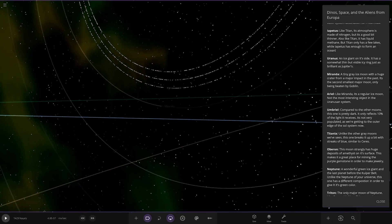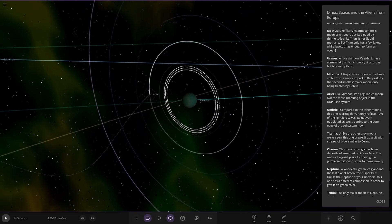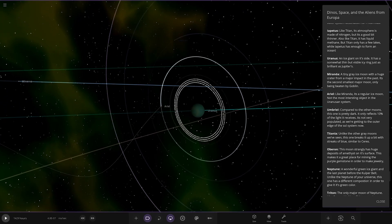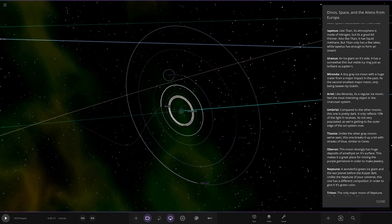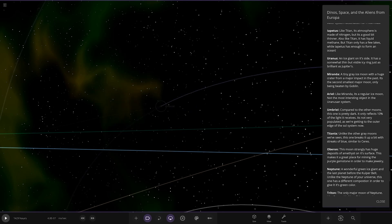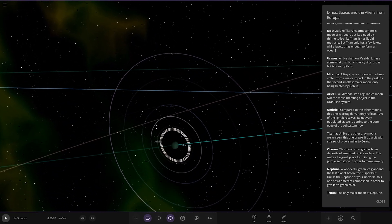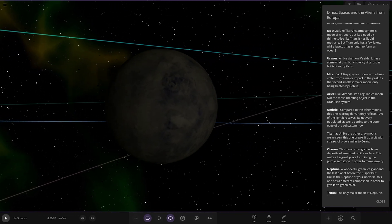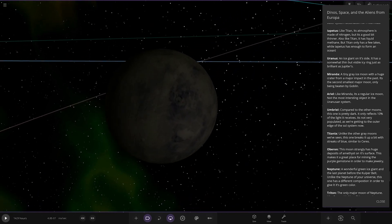What's Goblin? We've got Ariel — like Miranda, a regular ice moon, not the most interesting object. Got Umbriel — compared to the other moons this one is pretty dark, only receiving a little light. It's not very populated as we're getting to the outer edge of the solar system. Next up we've got Titania, the largest of the moons. Unlike the other grey moons, this one breaks up a bit and streaks blue, similar to Ceres.